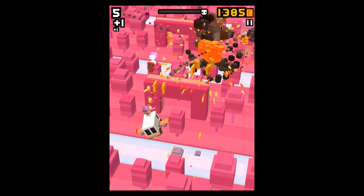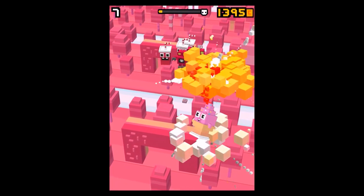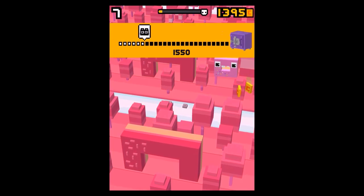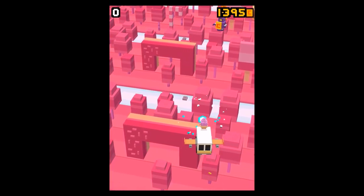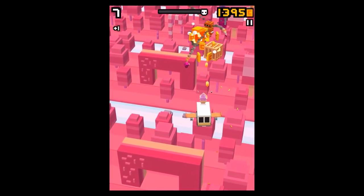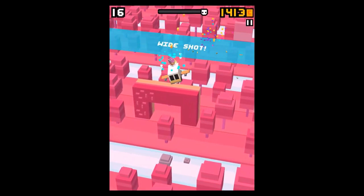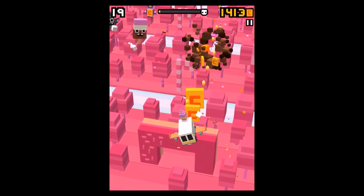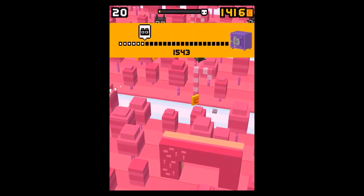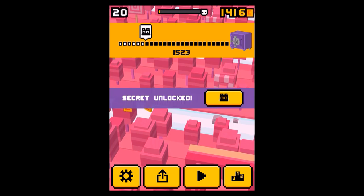It seems that whenever you die and start again with Little Softy, there appears one wooden box directly from the start. So if you're impatient, just shoot down the wooden box, collect the ginger, die, play again with Little Softy, and that way you will unlock the secret character Ginger pretty early.